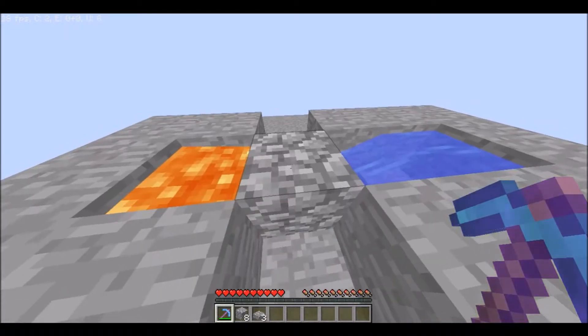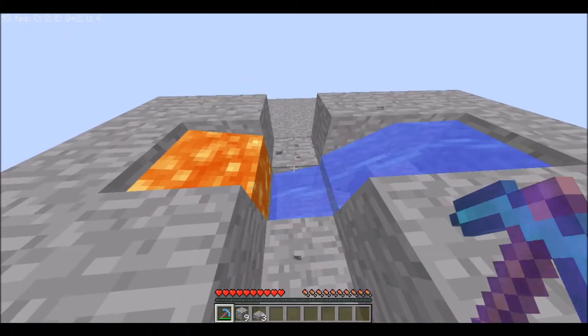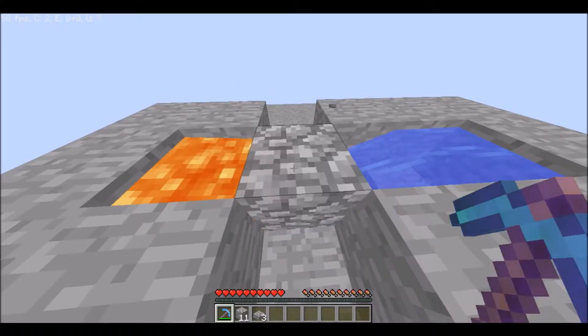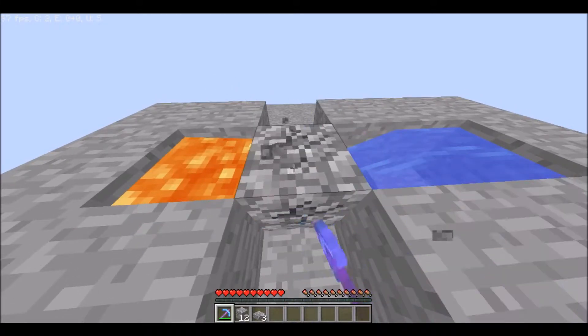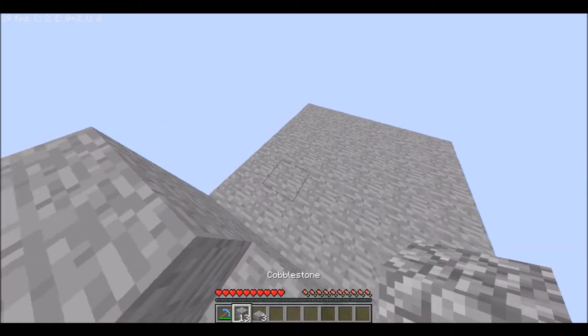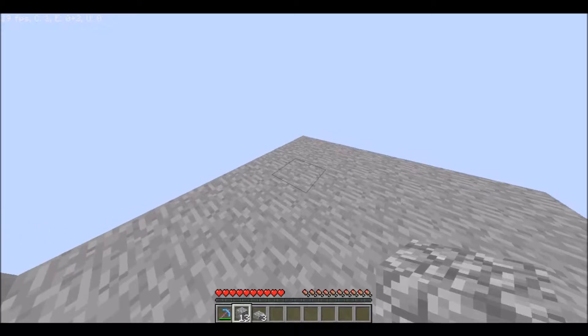So anyways, using all these blocks that we just mined, let's get a couple more blocks, let's build one, and then we'll creative mode in the water and the lava. We should really just do the entire thing in creative mode, it would be so much easier, but whatever — we're not going to take things the easy way out.